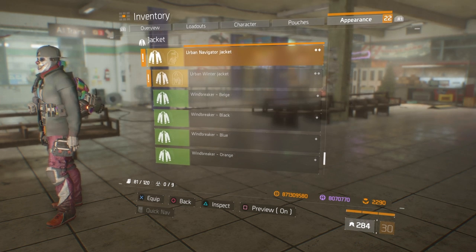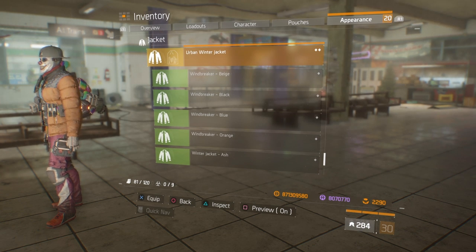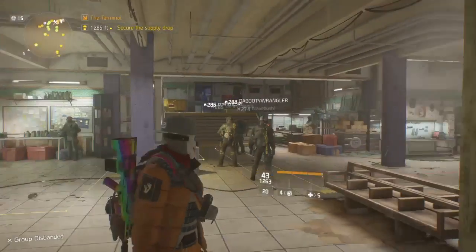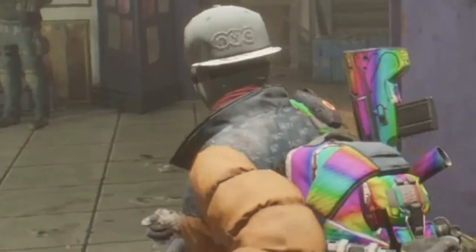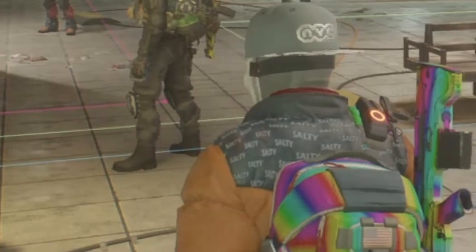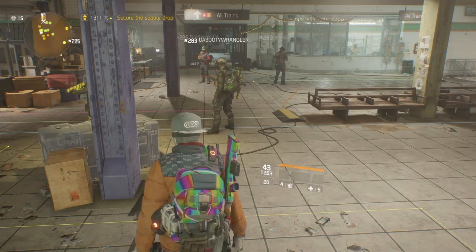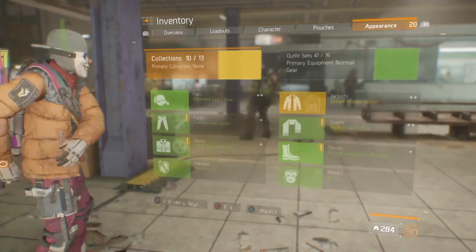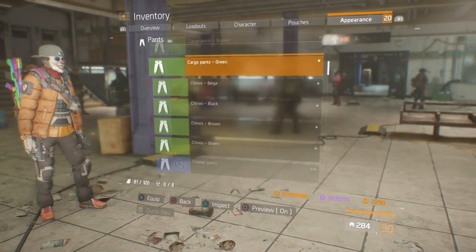Urban explorer jacket — that one actually looks somewhat decent. Urban navigator jacket — not a huge fan of it. Urban winter jacket — this one is really, really cool because it actually does have 'salty' written all over it. I'll zoom in on that for you. I think that'd be a perfect combination if you really want to be quote-unquote salty towards someone in the DZ. I know there is a beanie that has 'salty' written all over it as well. If you're looking to be toxic in the DZ, that would be your outfit.